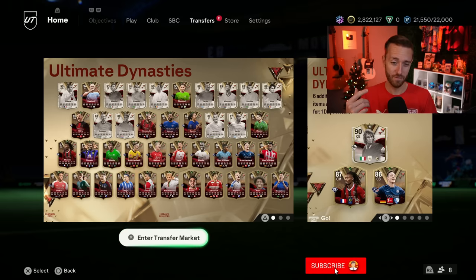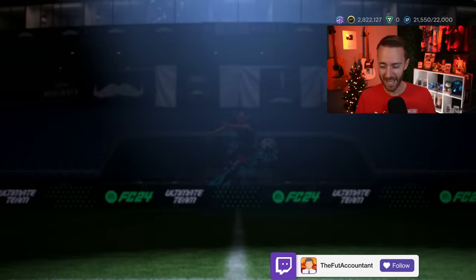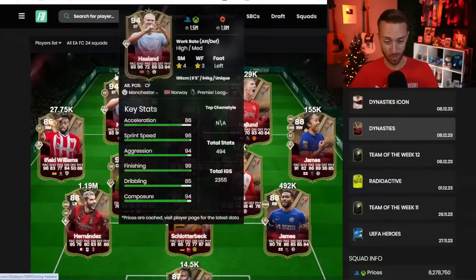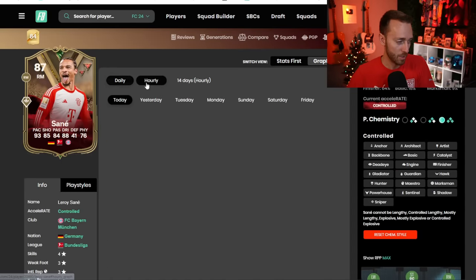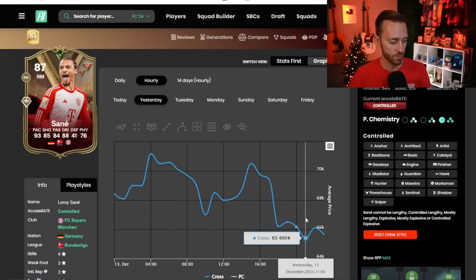I wouldn't mind it if they allowed us to start the Founders Evolution one over again so we could start a whole new path with another card we maybe didn't do from the beginning, but that's probably wishful thinking. It's probably just going to be Founders Evo 2 and we'll be able to increase ratings on our already completed first Founders Evolution. The market has been a pretty quiet place over the last day or so besides informs going crazy high. We had a lightning round dropped yesterday which was expected but it really didn't move prices that much.